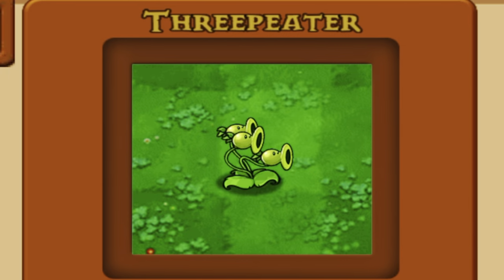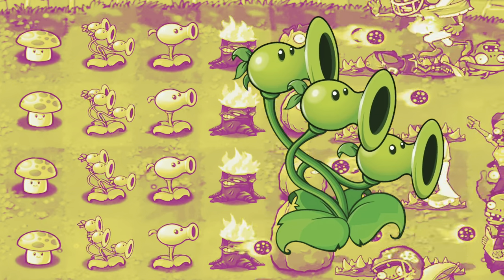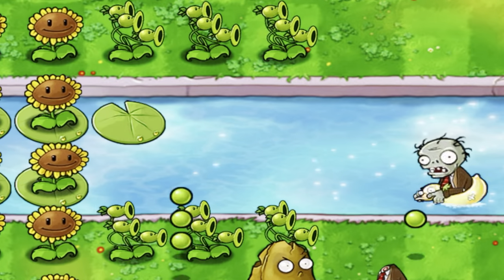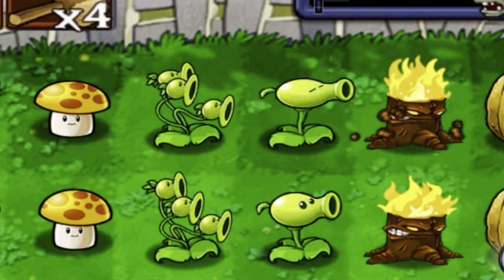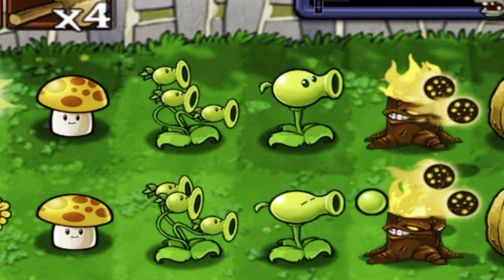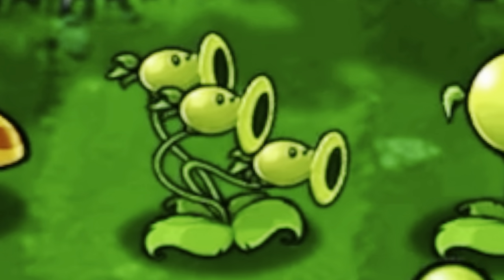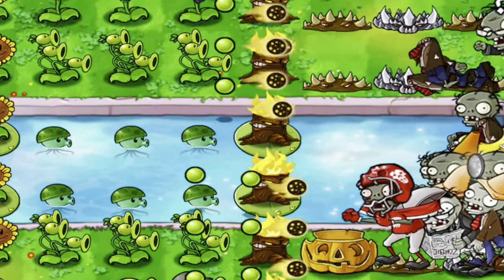Does anyone else get creeped out by the Threepeater? I don't know what it is — maybe their long necks or their tiny little heads. Anyways, this guy sucks. It's more practically useful on pool levels where it can shoot those middle lanes without a Lily Pad, but in most levels any other pea is more helpful. Why would I place this on the top row and watch that third head do nothing when I could just place a Repeater and actually deal some damage? That third head is a total freeloader.